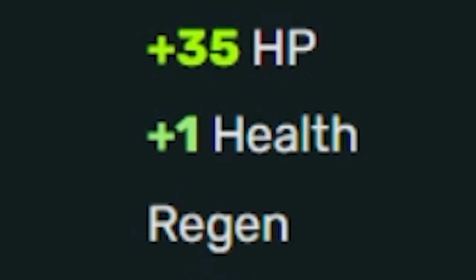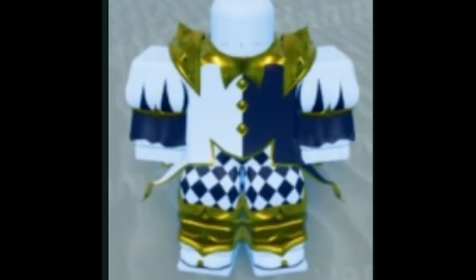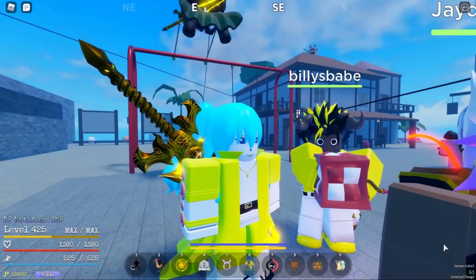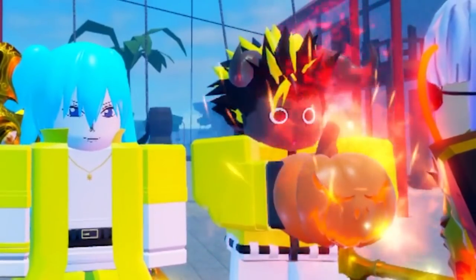Jester Hat, plus 35 HP, plus 1 health regen, 15% reduced burn and freeze damage. Jester Outfit, just for aesthetic. And don't forget, the Halloween event also gave us the Jester Box and Ball's Head. Now how y'all want to use these is up to you.